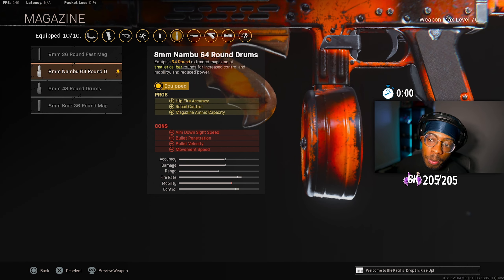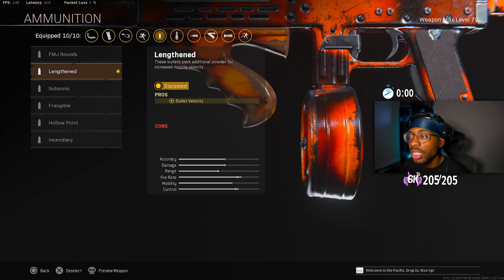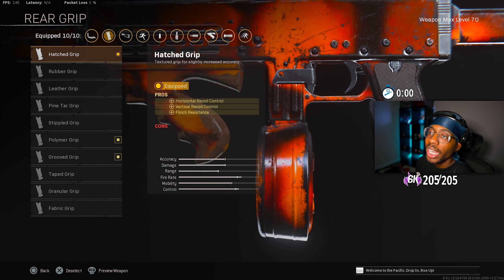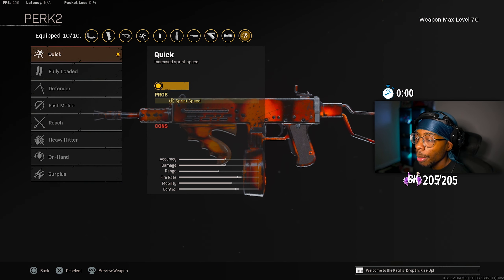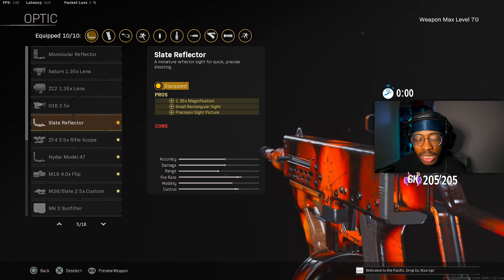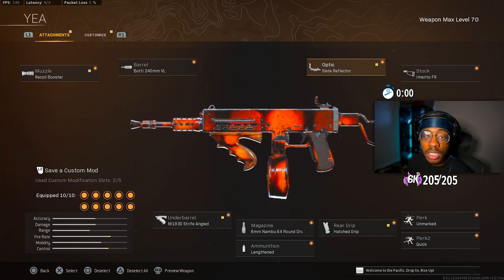For the magazine, the 8mm Nambu 64-round drum gives you hipfire accuracy, recoil control, and ammo capacity. Ammunition is Lengthened for bullet velocity — I don't like Hollow Point or Incendiary as they take away damage range or damage. For the rear grip, the Hatch Grip helps with recoil control — horizontal and vertical recoil control plus flinch resistance. Perk 1 is Unmarked for position concealment. Perk 2 is Quick for sprint speed. Stock is the Aerette FR stock for initial firing recoil control, recoil recovery, ADS speed, and movement speed. Best optic is the Slate Reflector — but optics are always optional.